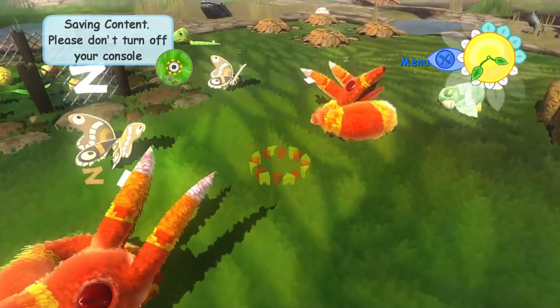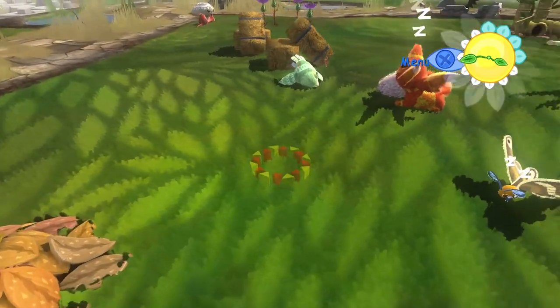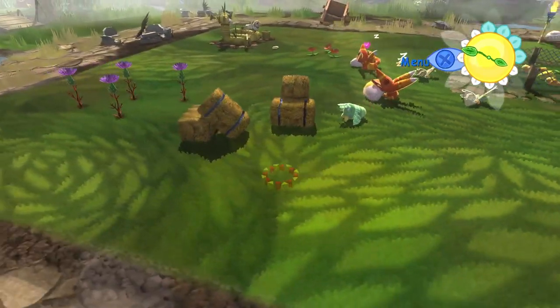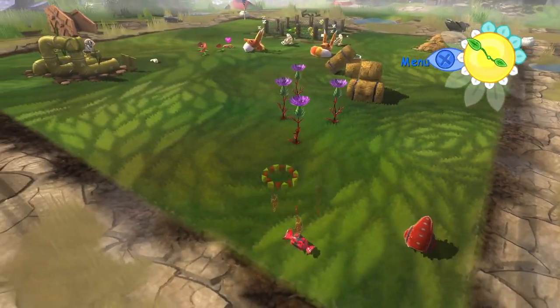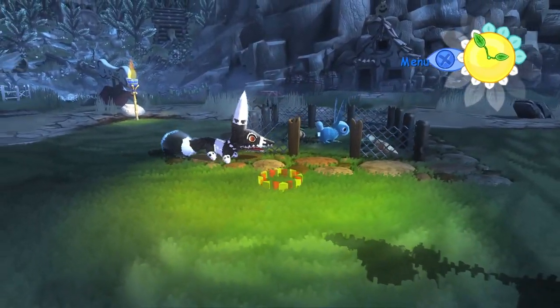The trick with Viva Piñata is managing the population, as it's an ecosystem. Birds like killing worms, rabbits like eating carrots, but foxes eat rabbits, so you'll have to consider all these things when designing the layout in order to protect some of the species.